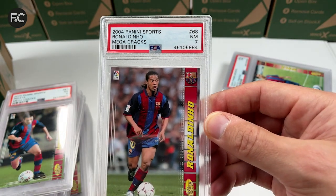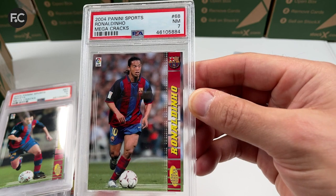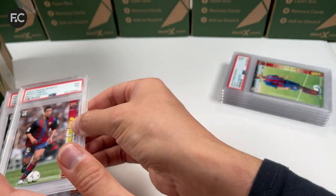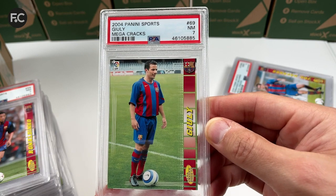Ronaldinho in a seven — this is the second-best card in the whole set. I've just got the Barcelona team out of the whole year graded. Guli in a seven.